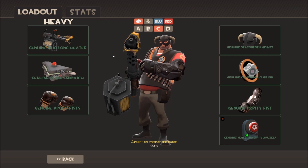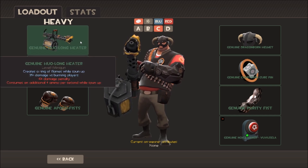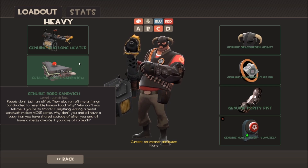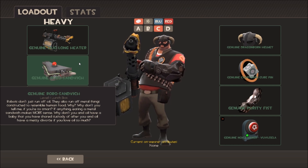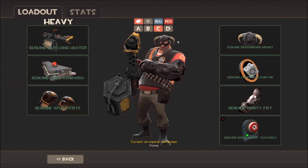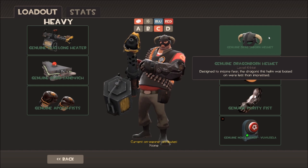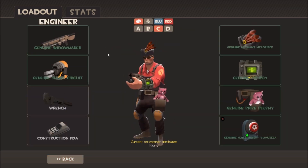Heavy is the second class that has an all-genuine loadout. The primary is the Huo-Long Heater, and the secondary is the Robo-Sandwich — the only genuine in the secondary slot for Heavy, and a rather expensive one that came inside the 'What's in the Sandwich Box' promotion. Then there's the Apoco Fists for melee. For cosmetics: the Dragonborn Helmet from pre-ordering Skyrim, the Companion Cube Pin, and the Purity Fist from pre-ordering Deus Ex: Human Revolution.